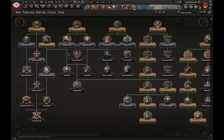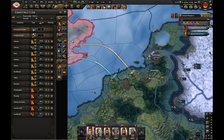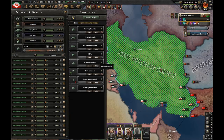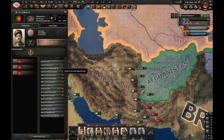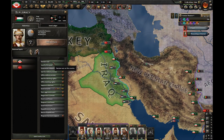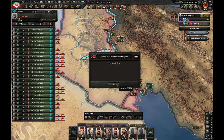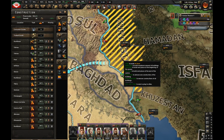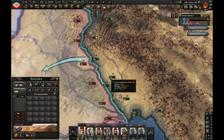Let's get hunt and destroy, do fighter focus, and improve worker conditions. RIP Denmark. Let's put this new army on the Iraqi border and the other new army on the Afghan border. After justification against Iraq I'm going to justify against Afghanistan. Let's declare war on Iraq — I'm going to start pushing in, I just want to take at least one single province. We took this province in Iraq right here. We don't have to push any further.